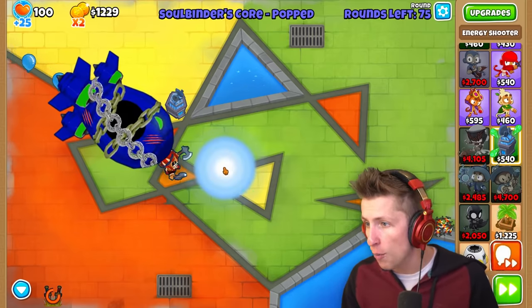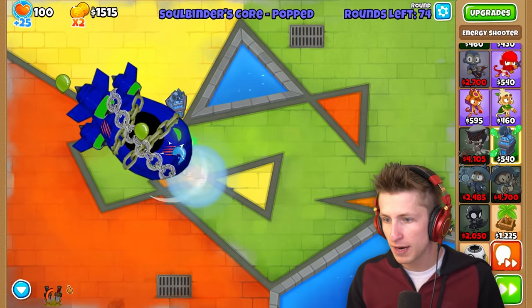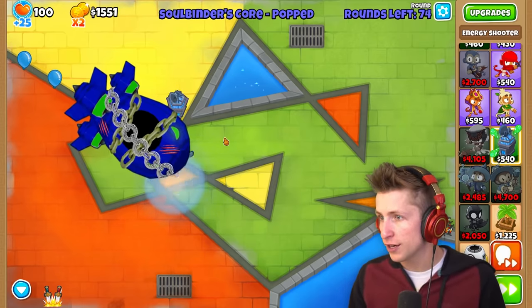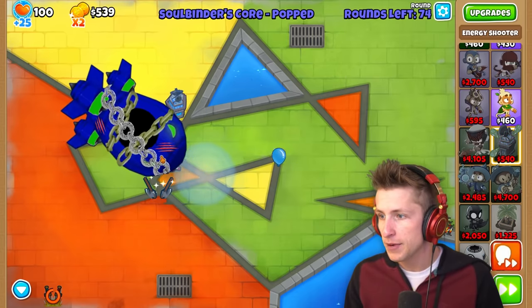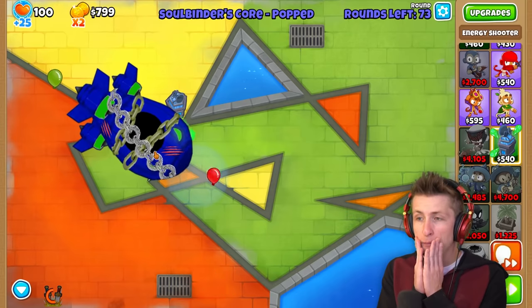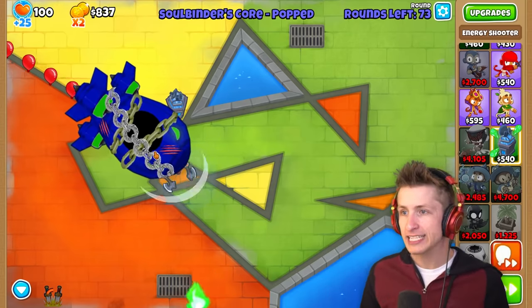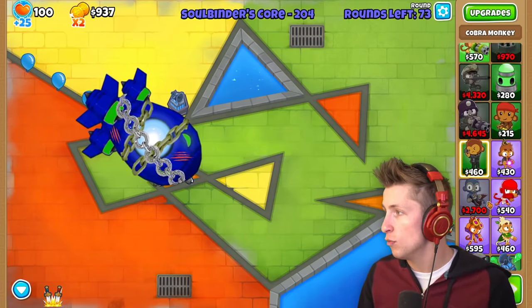The soul pops out of the thing and we need to constantly hit it to push it back. We also need to push back this other balloon. By doing damage to it, we actually push it further back. I'm going to upgrade to stronger energy because we want to keep pushing back the boss balloon - if we don't pop the boss balloon or push it back while the core is out, he's going to get to the end and win. We need more damage.